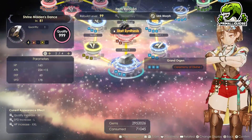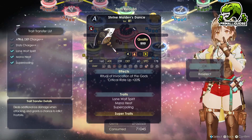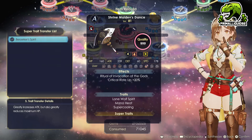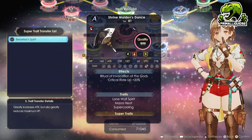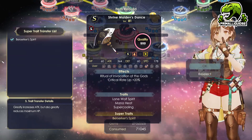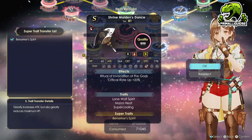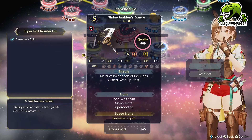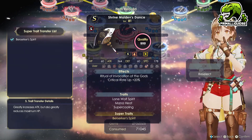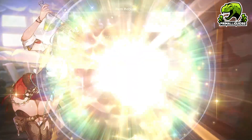We're going to go ahead and complete the rebuild process now. Just choose the traits — Lone Wolf Spirit, Mana Heat, and Super Cooling — and then it's time for the super trait. Look at the HP and the attack: we're at 160 HP and 239 attack. Berserker Spirit will massively increase our attack — it's giving us about 125 in exchange for 100 health. We don't need the extra health; everything dies almost instantly anyway, nothing's ever going to attack us, and with the armor she has equipped she's never really going to take any damage.